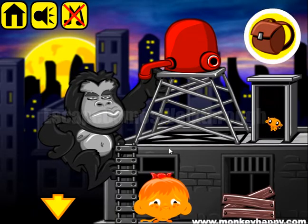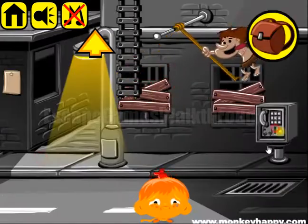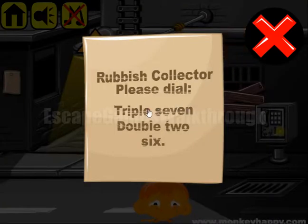We have found the crate and the coin. This coin is used to use the phone, and the hint is written here: the rubbish collector, please dial 777222 and 6. So it means 3 times 7, 2 times 2, and 6.